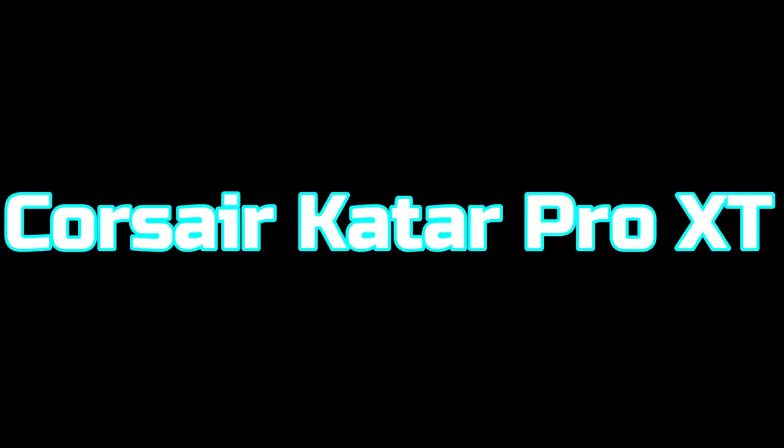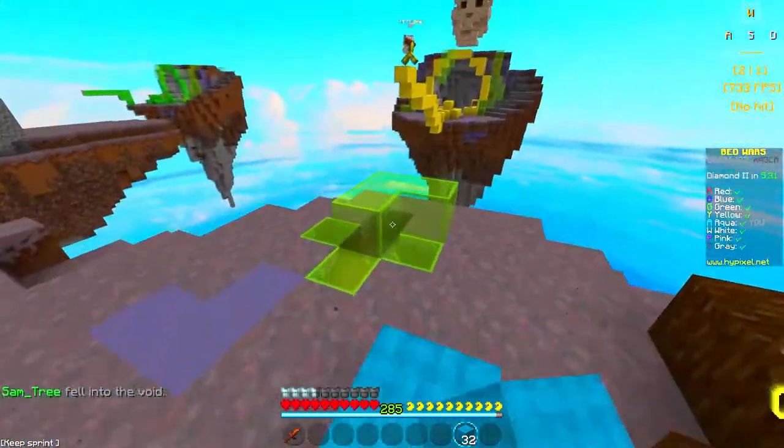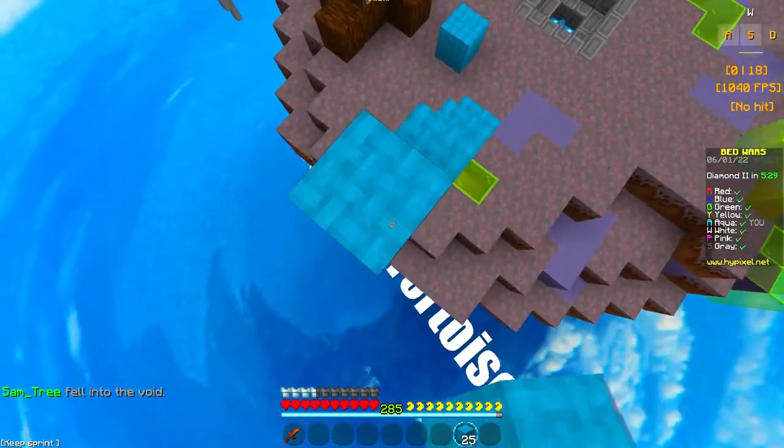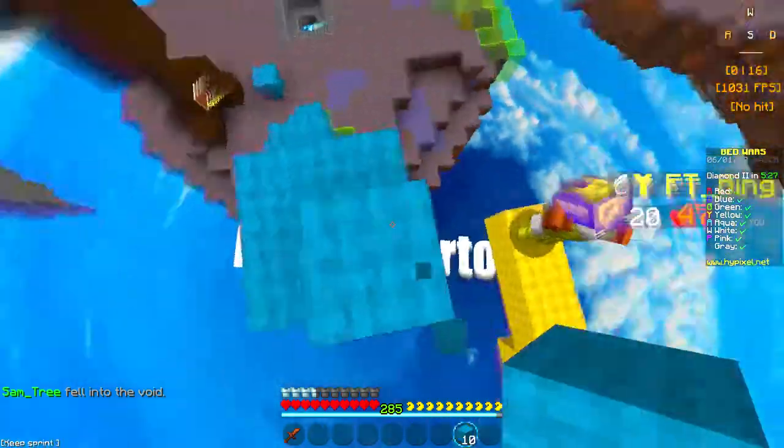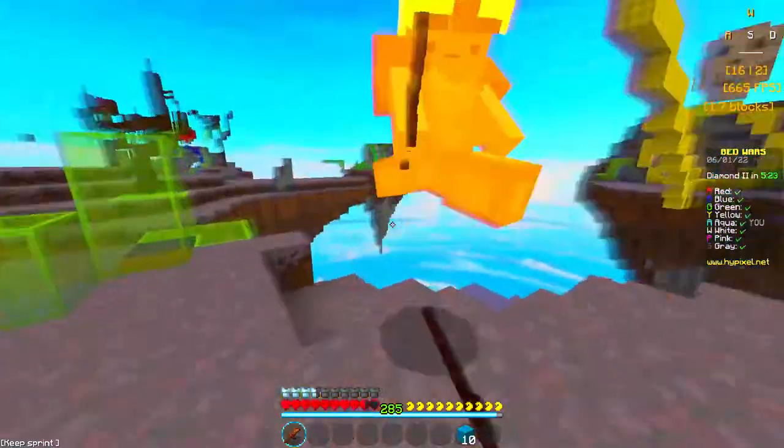All the footage in this video has been taken using the Corsair Catar Pro XT. The Catar Pro XT is a budget gaming mouse that most people don't know about, surprisingly being almost completely overlooked in the Minecraft player base. I am going to list the pros and cons of this mouse and hopefully help you come to a more informed decision.